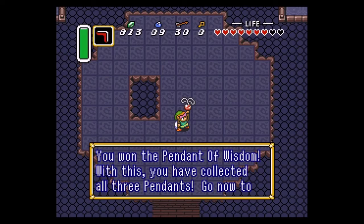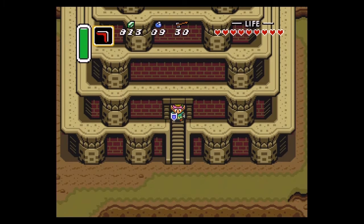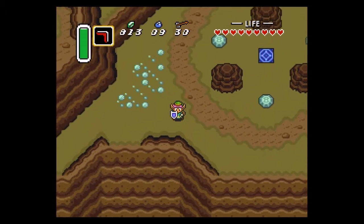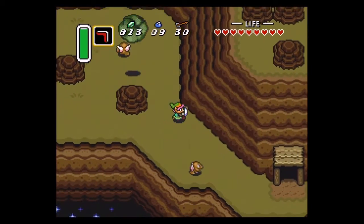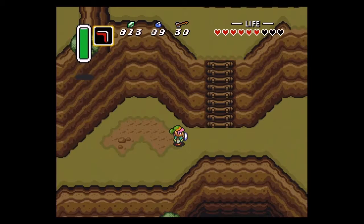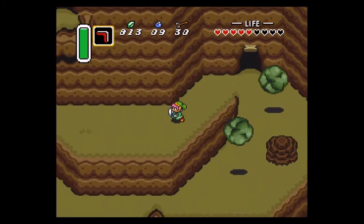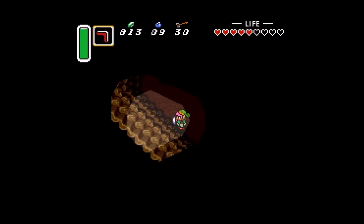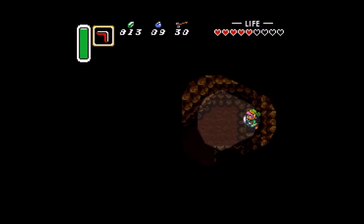Where the hell did I jump down there? That was a grievous error. Now we can see the other way you can come up the mountain. This cave is the cave you use to get back down the mountain. Surprisingly enough, for a mountain, it doesn't take that long to get back down.